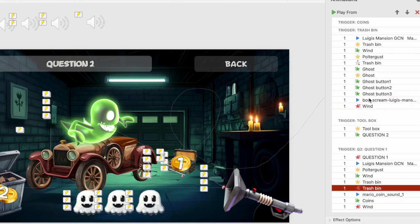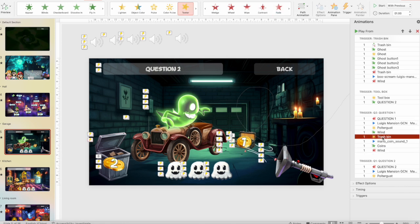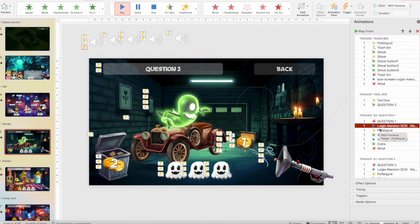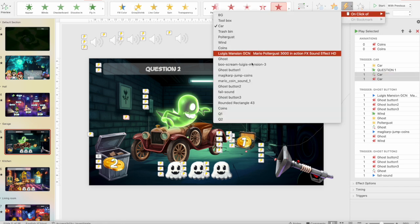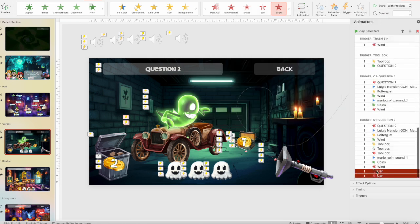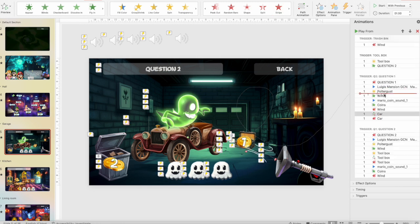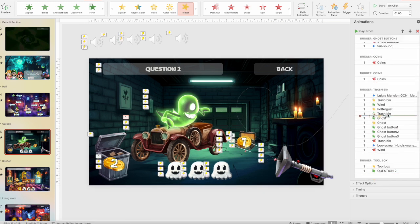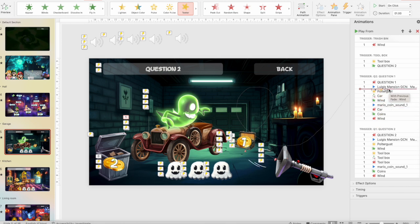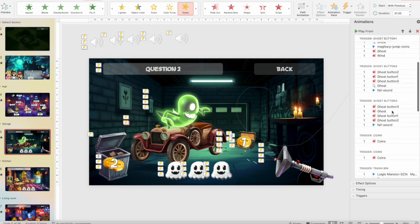Delete the trash bin animation entry we no longer need and move the car animations accordingly. We need to move the car's appear and disappear animations, and add a teeter animation for the car — when you press on the car, it teeters. Move the question animation under the car trigger as well. Now let's check everything looks correct.